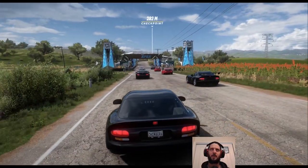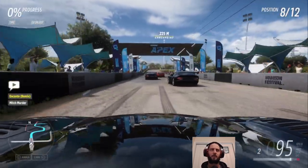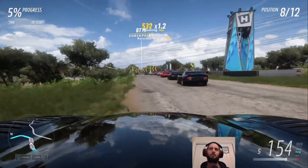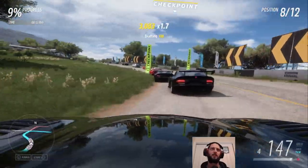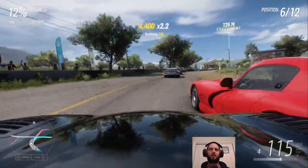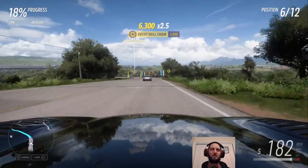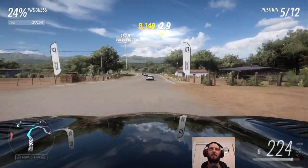On to race number two — this time a sprint — and we're racing to the mountain. It's the point-to-point that finishes us just below the hill climb. Unfortunately the third race is not the hill climb; we then have to turn around and drive all the way to the city for the third race. Seems a bit strange if you're going to finish one track right at the start of another. Feels a bit rude not to just continue on.